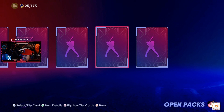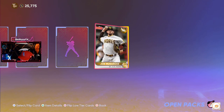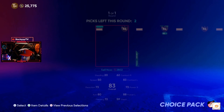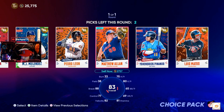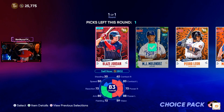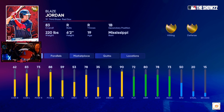We got Belt. One more pack — come on! I got this prospects pack from mini seasons as well. MJ Melendez... and Blaze Jordan is in the game? Blaze Jordan is in here — I don't need him though.